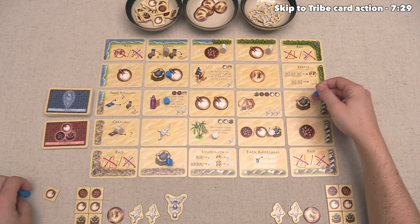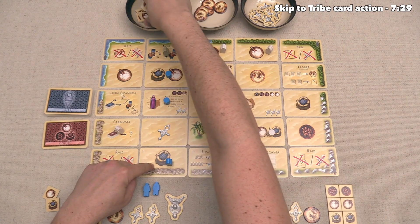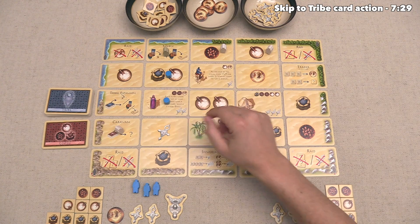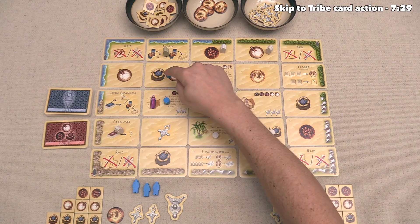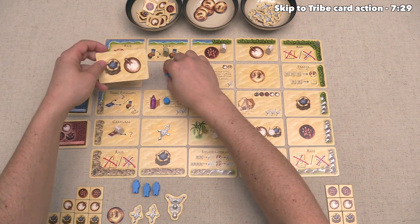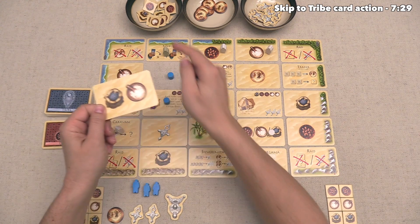Over here is a pepper location, so as they pull off these Tarji tokens, they can take the benefits — in this case that is a pepper. Down here, they're going to gain yet another pepper from the supply. These tribe tokens for each player also count as action spots, and you may have noticed that there are resource icons here in the middle as well as on the perimeter. The blue player is on one of these, and the way these central cards differ from the outside ones is that the central cards get removed when activated, whereas the outside cards will always be out face up. So the blue player can now take another pepper as well as another salt from the supply.